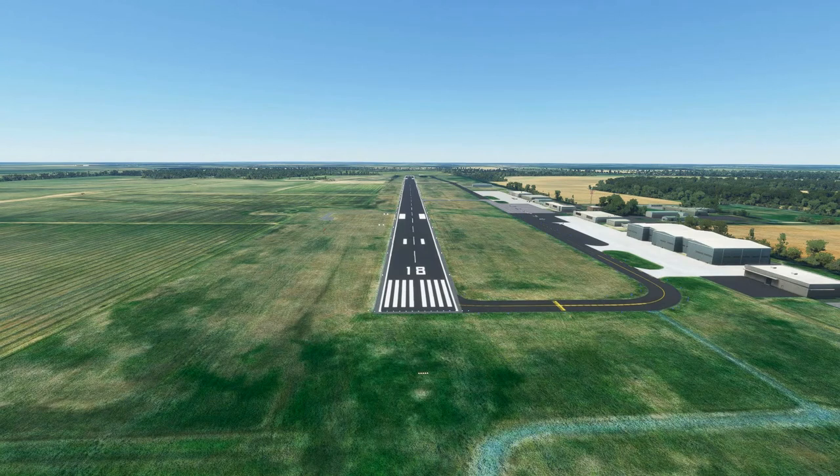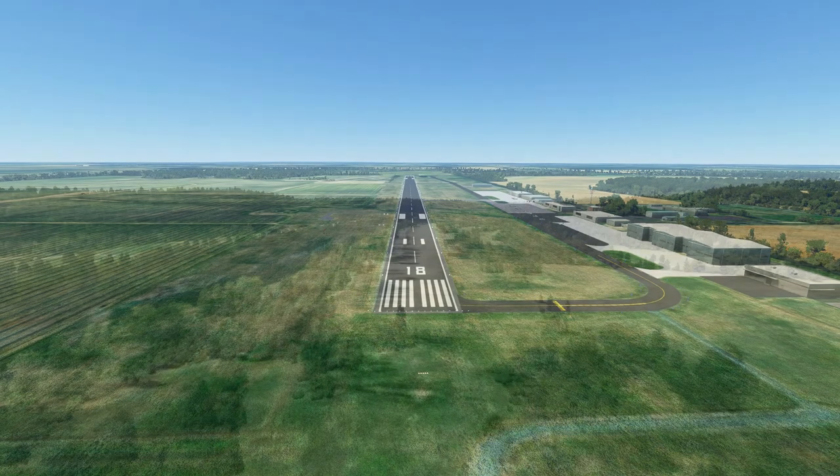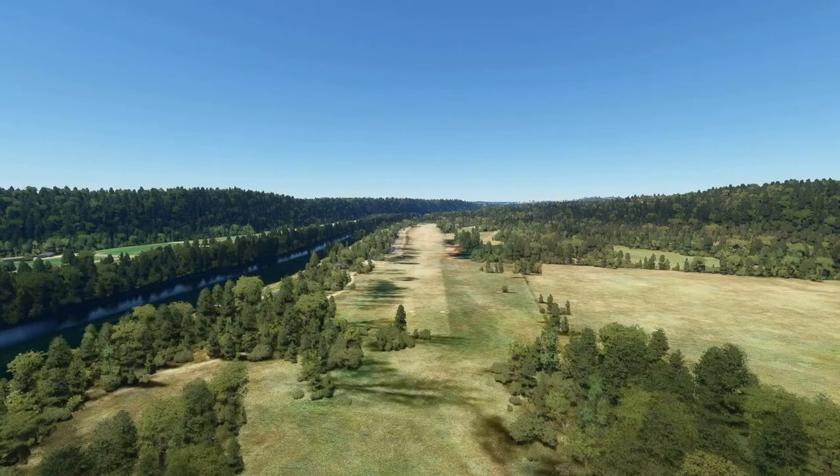The central feature of most airports is going to be a runway, or multiple runways. ICAO, or the International Civil Aviation Organization, defines a runway as a defined rectangular area on a land aerodrome, or airport, for the landing and takeoff of aircraft. While many runways are hard surface, made of concrete or asphalt, they can be made of grass, dirt, gravel, or even ice.